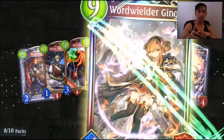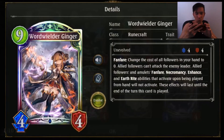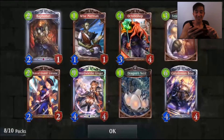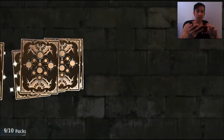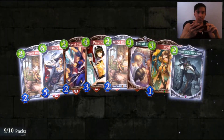Pack number eight — oh, we got a legend! Word Wielder Ginger — I don't think this was from Ranger Bahamut, it's a totally new card. Fanfare changes the cost of all followers in your hand to zero. Allied followers can't attack the enemy leader. Allied followers' Fanfare, Necromancy, Enhance, and Earth Rite abilities that activate upon being played from hand will not activate. These effects last until the end of the turn this card is played. Nice, really glad we got a legend!